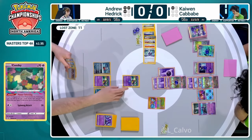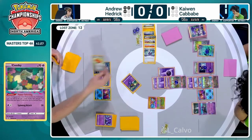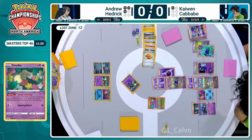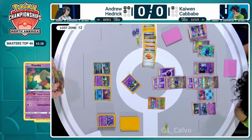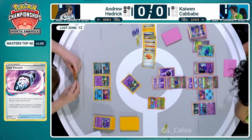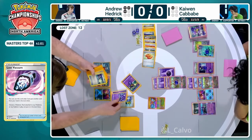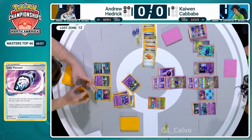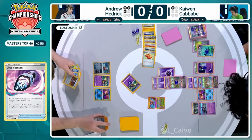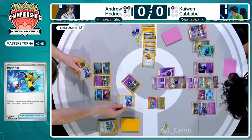Everything is stacked up for Kaiwen to take this win, but Andrew Hedrick is going to do everything possible. Comfey is going to Flower Select a Buddy-Buddy Poffin away, thinning the deck even more. He did find a Lost Vacuum, has another one in hand, Super Rod, Palpad - none of these cards are too essential. Might want to Lost Vacuum, use the Super Rod to replenish the deck with energies, and hope to find a double Mirage Gate - that's what Andrew needs to potentially retreat and attack with Sableye. A counter catcher play to bring up the Manaphy or Greninja might prevent the retreat.